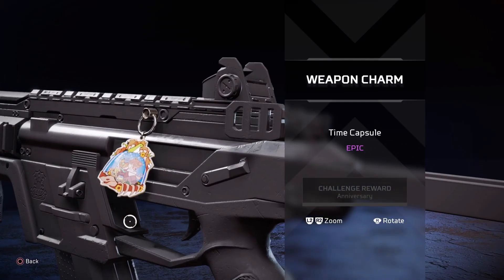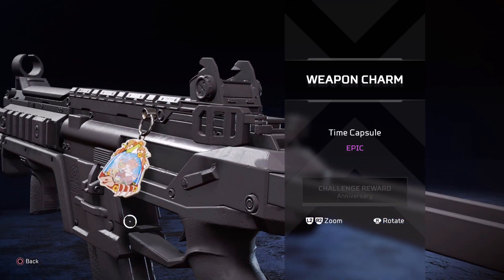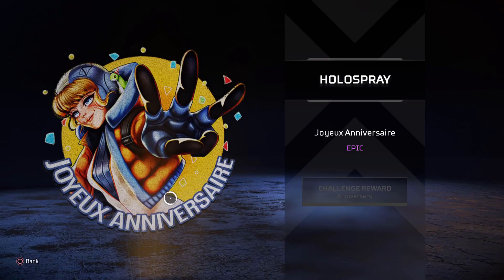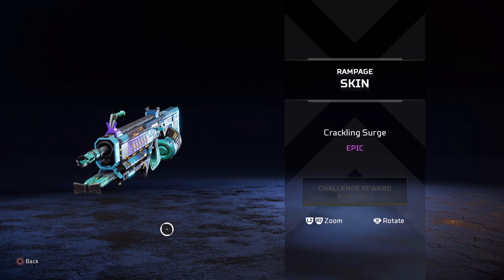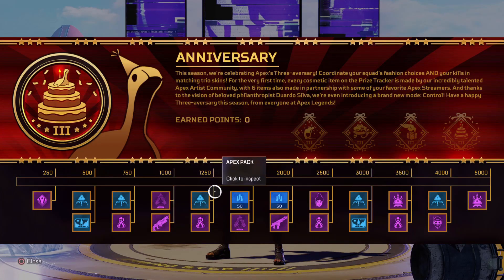After that we'll have a weapon charm - I want to know, do you guys actually use these in game? I know some of them look pretty cool but I just really don't change them on a lot of my weapons. Moving over, we'll have a holospray that looks like it's going to be for Watson. Moving down we have a skin for the Rampage, which actually looks pretty cool for being a purple. I like how that one looks.